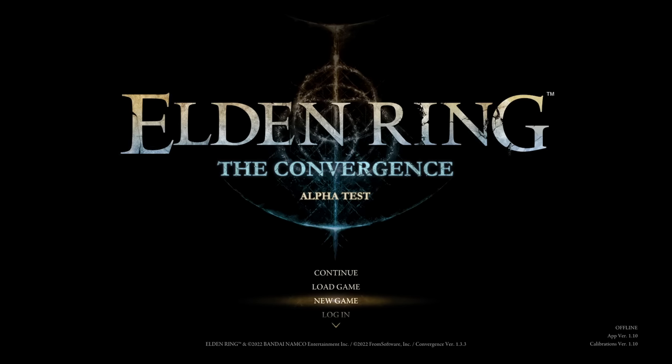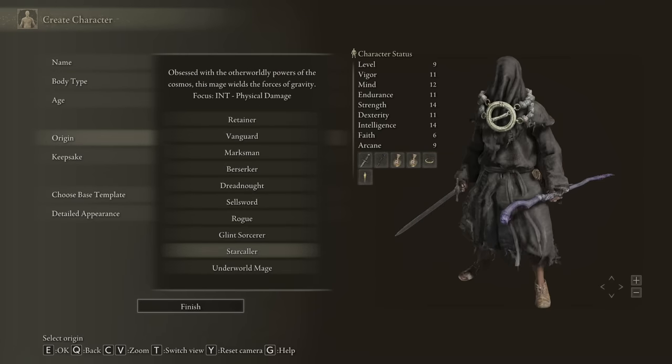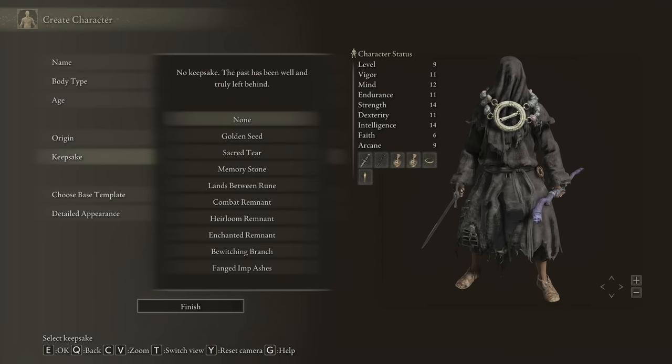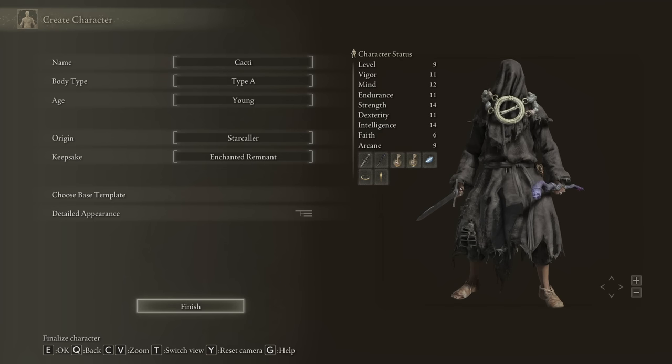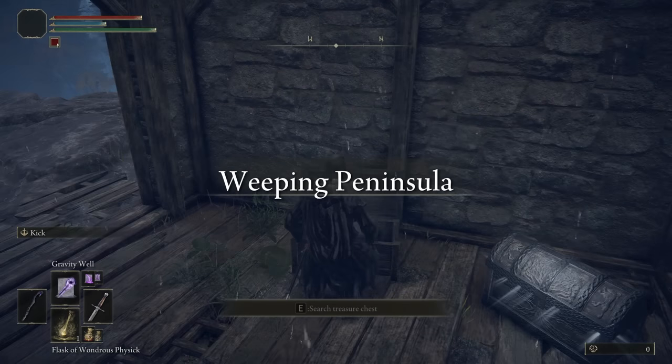We're back on the Convergence mod. We had a revelation at the end of the last video that the Star Caller boss isn't coming for a while, and if it comes quicker than expected I'll revisit it just for the boss alone. It's time to start our journey as the Star Caller, and we've chosen the Enchanted Remnant. I've been looking forward to this class, so we'll see how it plays out.